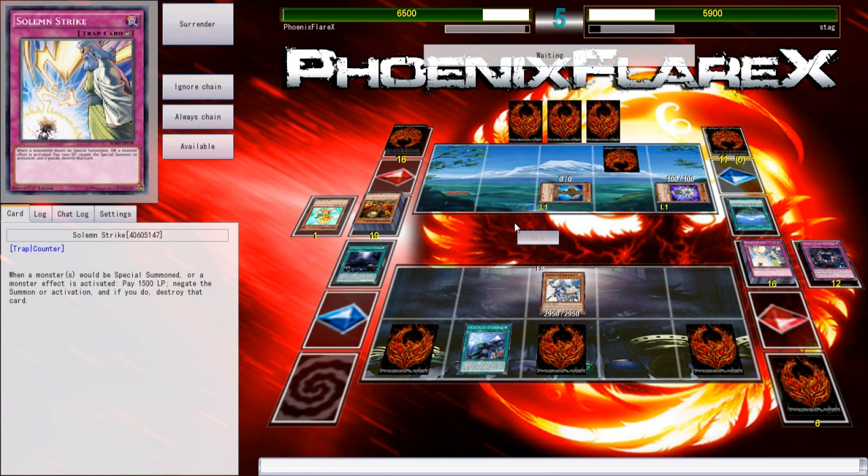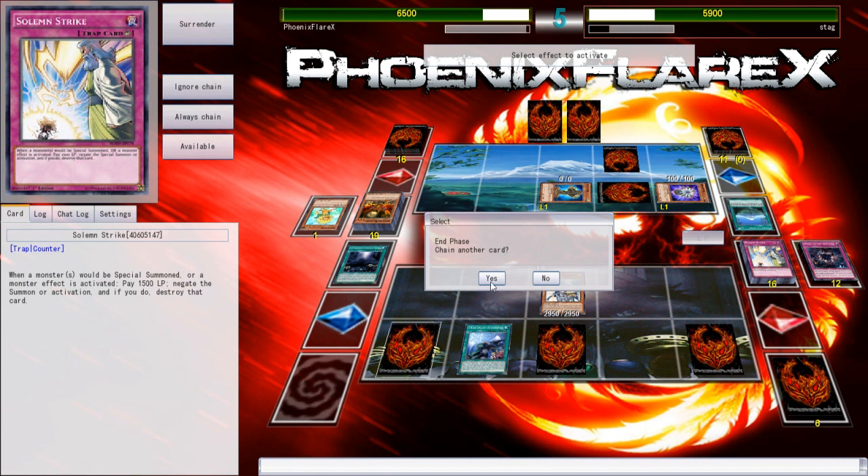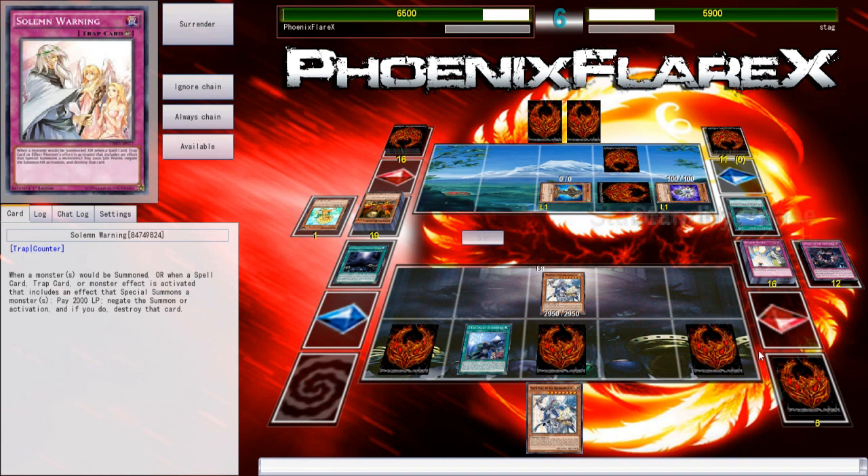If you can just low-key open Lonefire Soul Charge — like, if you were playing Sylvans, I would probably play triple Left-Arm Offering. Because if you open Lonefire, which is a three-of, and Soul Charge, which you could play four-of with Left-Arm, you don't care about banishing your hand with Left-Arm because you're going to be drawing cards off Hermitree and all that sort of stuff and it's just gonna come back.